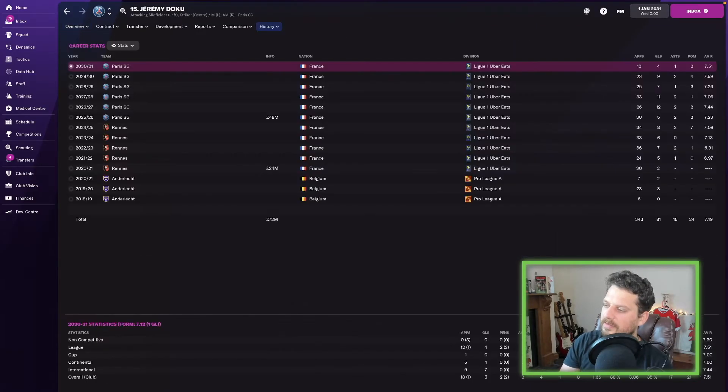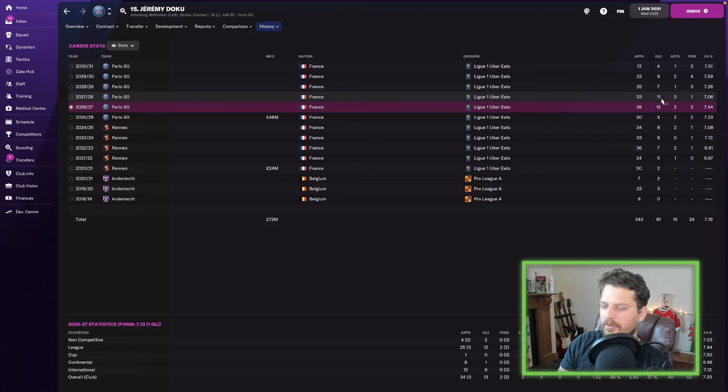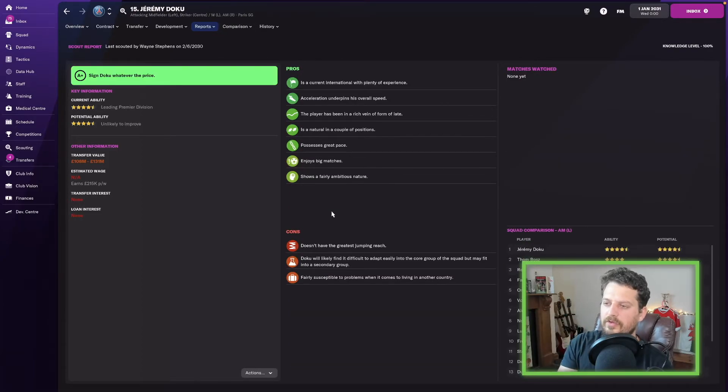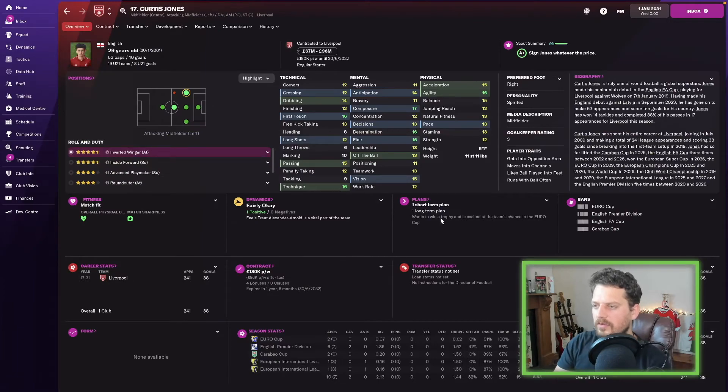Jeremy Doku — absolutely incredible. Just look at those attributes. Average rating of 7.19 across the seasons, scored 12 goals in 2026 for PSG and 11 in 2027. Scout says he enjoys big matches.